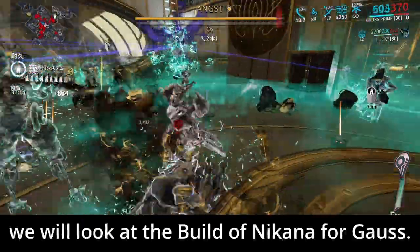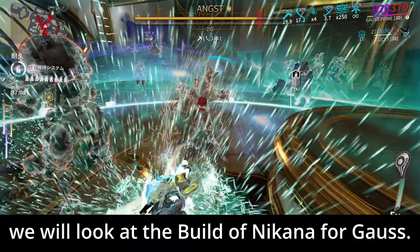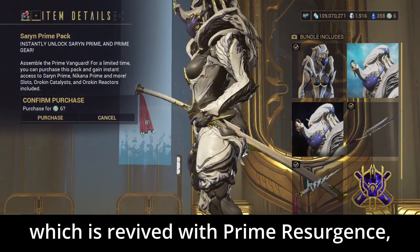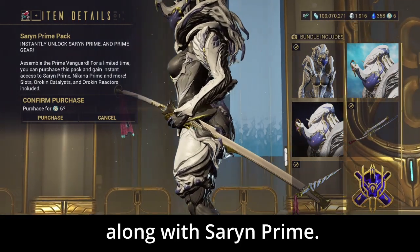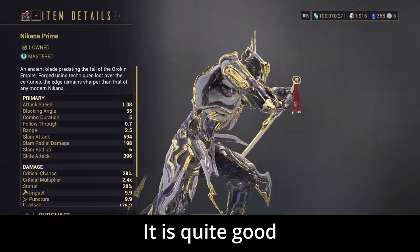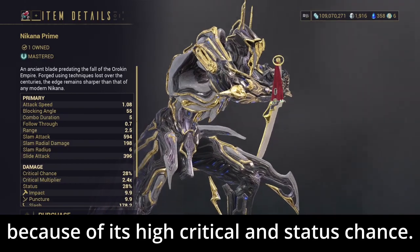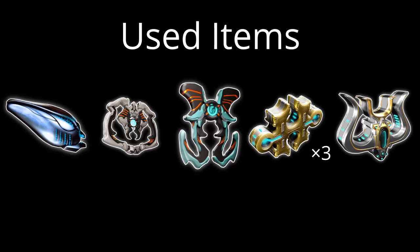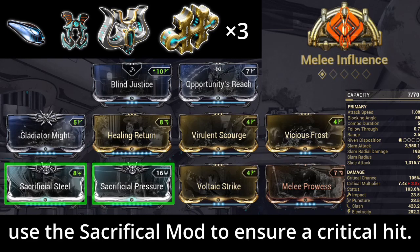Next, we will look at the build of Nikana for Gauss. I'll use Nikana Prime, which is revived with Prime Resurgence along with Shrum Prime. It is quite good because of its high critical and status chance. I used the Orokin Catalyst, Excellus Adapter, the Melee Arcane Adapter, 3 Forma, and 1 Umbra Forma. First, use the Sacrificial Mod to ensure critical hits.